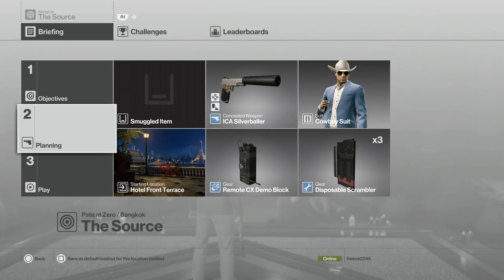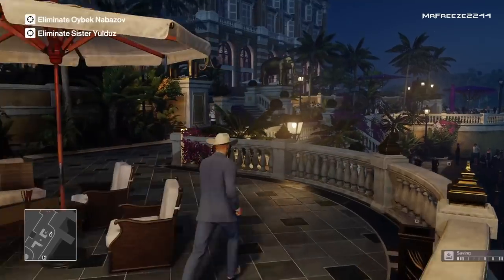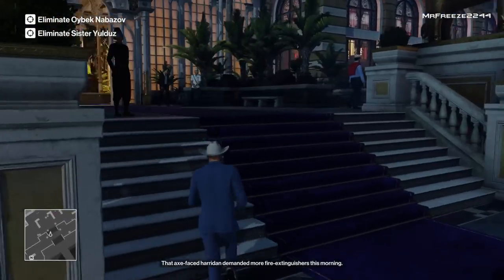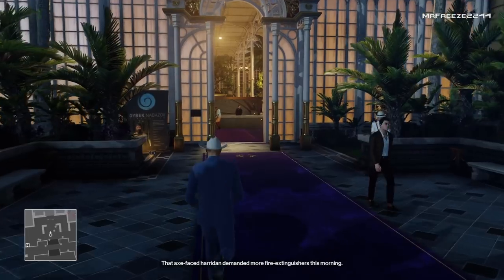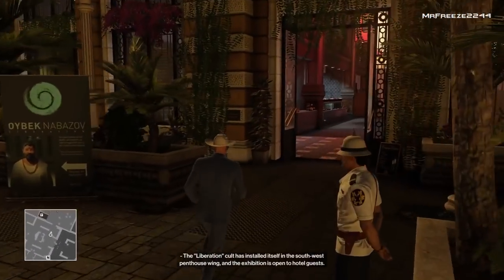Welcome to the Slam Dunk challenge in the Source Patient Zero campaign. I'm Mr Freeze 2244. You've just seen the final end product of what's going to happen. For setup, you need to bring your remote CX demo block, your disposable scrambler, and your ICA silver baller. If you don't have the remote CX block, try the proximity version and shoot it, or alternatively use any remote explosive, but you'll need a few more fire extinguishers at the end.